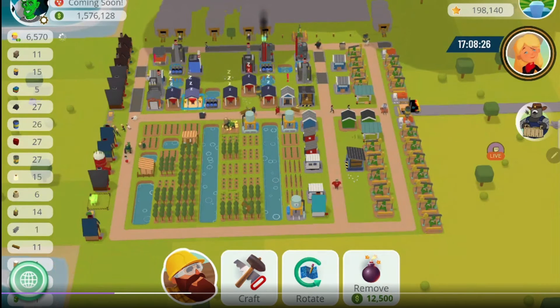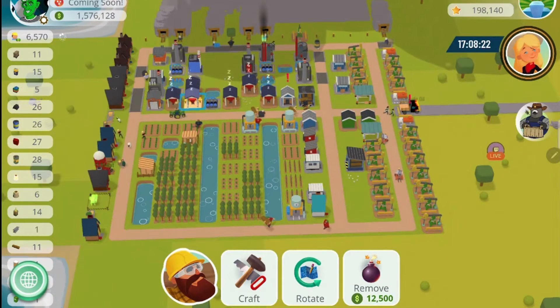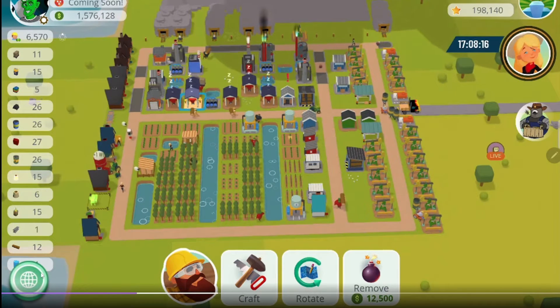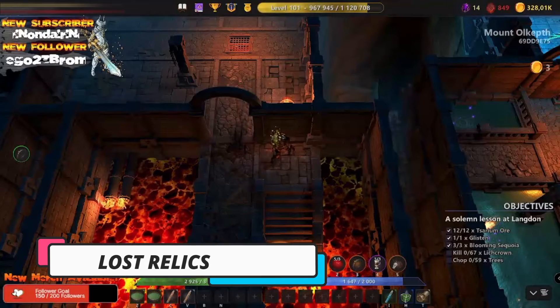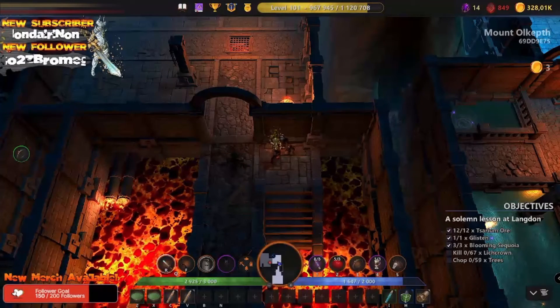Town Star came in third. The creators of FarmVille and Words with Friends created this competitive farming game. Town Star resets every Tuesday — the world map is reset and all players must restart from the beginning. Build your farm, hire workers, sell your products, and trade to become the world's most prolific farmer.